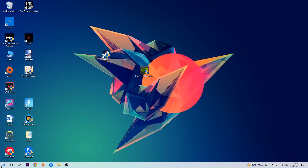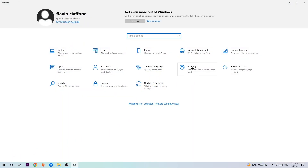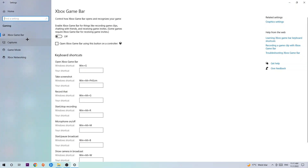Afterwards, navigate to the bottom left corner, click the Windows symbol, open up Settings, and hit Gaming. In there, go to Xbox Game Bar and turn it off, because the Xbox Game Bar doesn't really provide any benefit and it impacts your performance negatively. Then hit Captures.